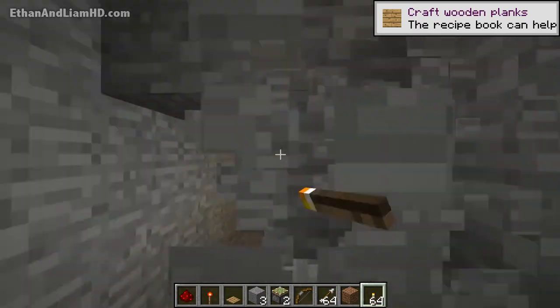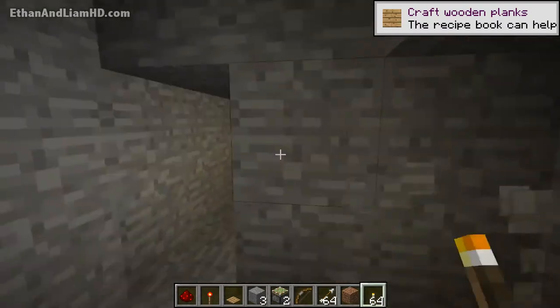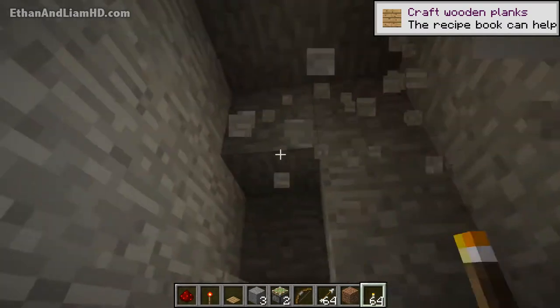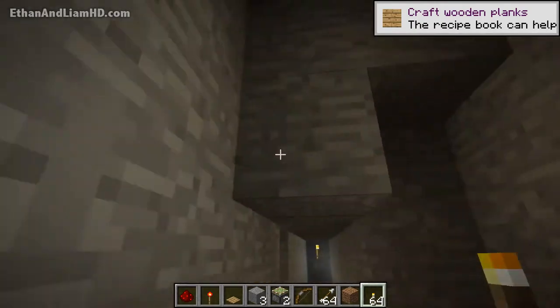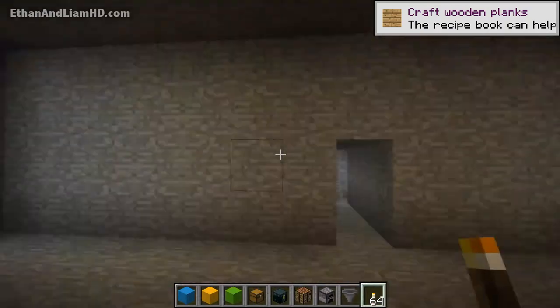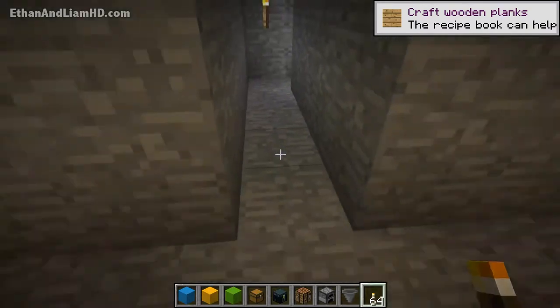We're going to go ahead and empty out the whole middle section. I'm not going to show you me emptying it out because that's pretty self-explanatory. I went ahead and cleared out the space — it's four spaces high and 15 by 15 total, with the doorway smack dead center in the middle.